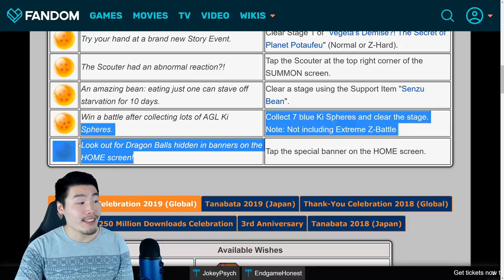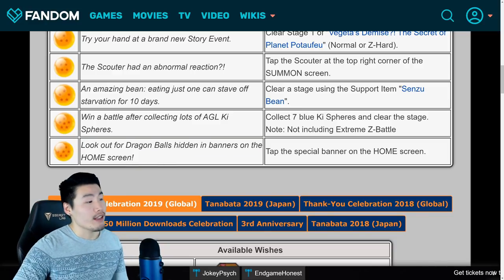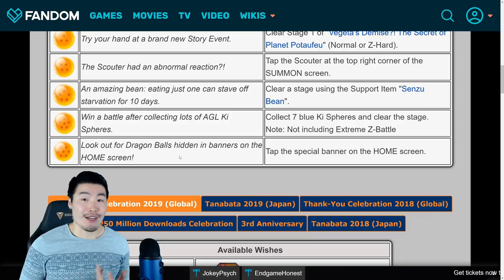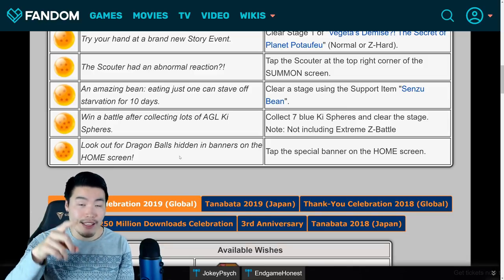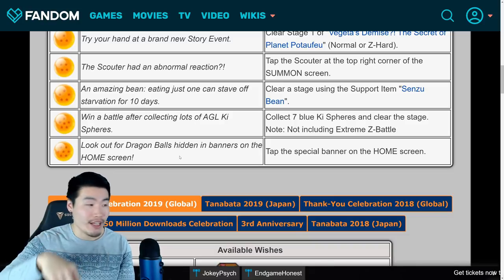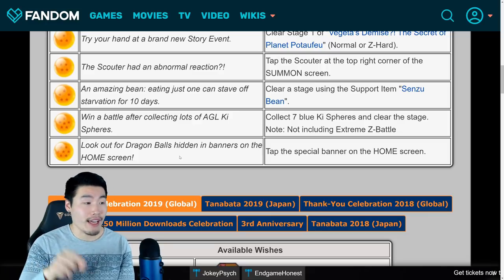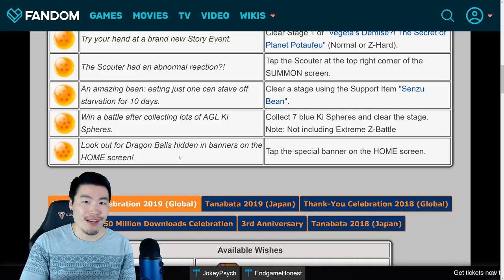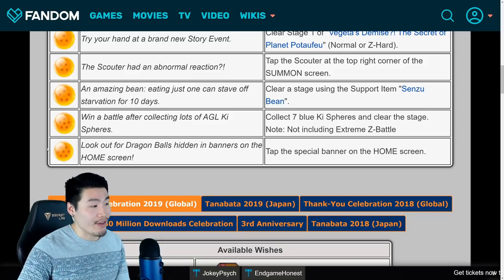On the seventh day for the seventh and final Dragon Ball you need to summon Purunga, the clue will be: look out for Dragon Balls hidden in banners on the home screen. It's not really a clue — it just tells you what to do. Go to your home screen where your character wheel is, like where your team is. Go to the bottom of the screen where the banners are and just flip through them. You'll find one with a Dragon Ball on it — or possibly stars — and you will get your seventh and final ball.